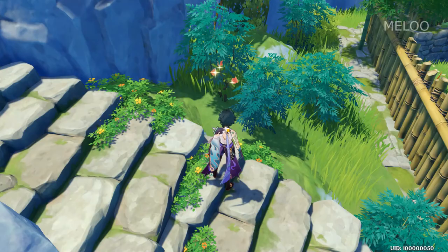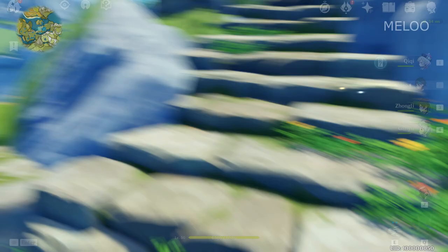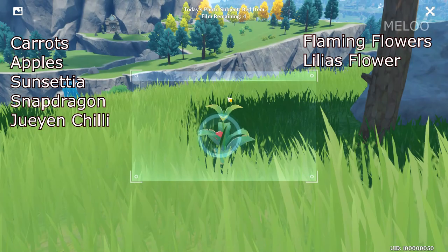But you cannot just make photos of any object — it needs to be very specific objects. At least for today, the objects you can make photos of are kinda reddish plants: Carrots, Apples, Sunset Yars, Snapdragon, Giant Chili, Flaming Flowers, Color Lulias, Silk Flowers, Asteros, and Valberries.